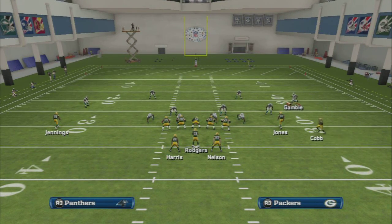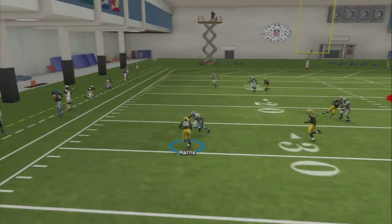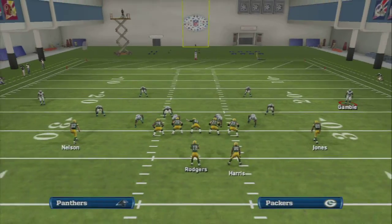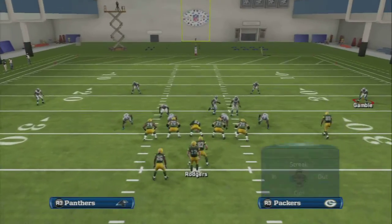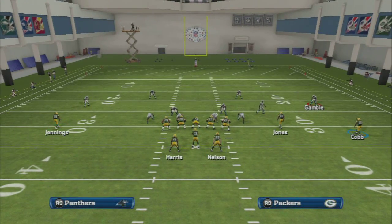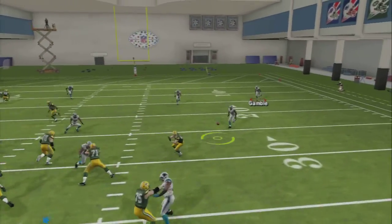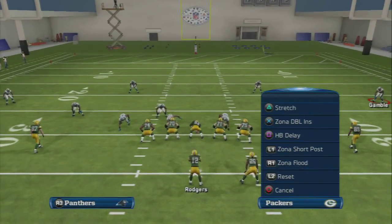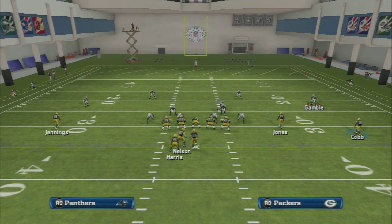The cool part about this is Jennings. Let me show you man coverage first. You see how in man coverage Jennings is a little bit inside, and if we put him on a streak, you're going to see he gets a little speed burst with a pass to the inside. It's going to be a quick, nice catch if you time it right. That's automatically off the start — a nice automatic user catch right there without clicking on anything.